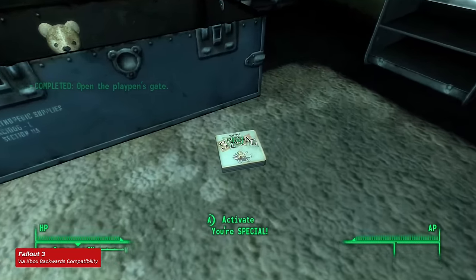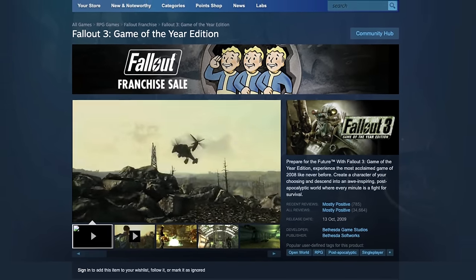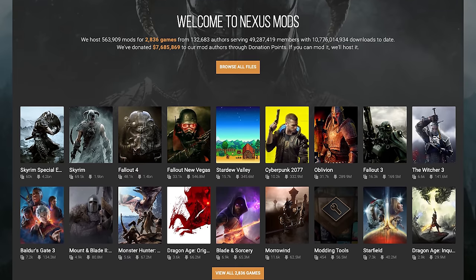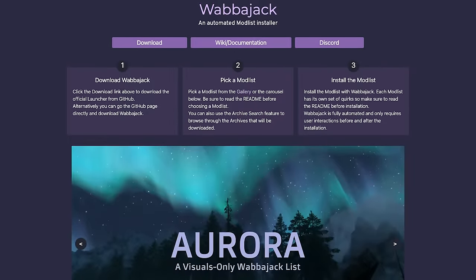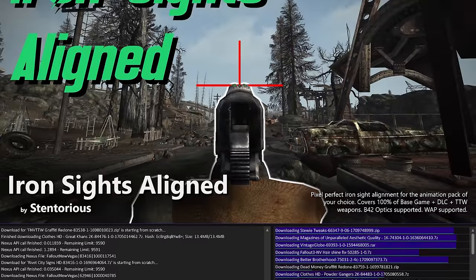Before we begin, you'll need four things: a copy of Fallout 3 and all of its DLC, a copy of New Vegas alongside all of its downloadable content, a Nexus Mods account, and a program called Wabbajack, which is an automated way to install user-made mod lists — but more on that later.